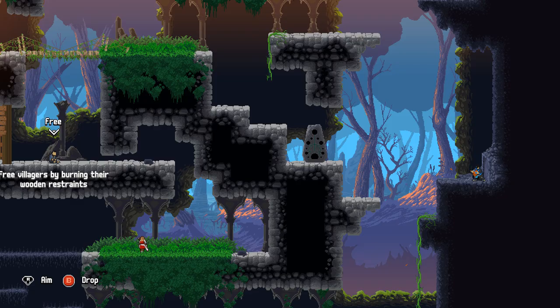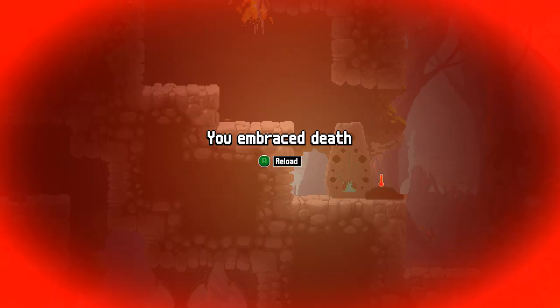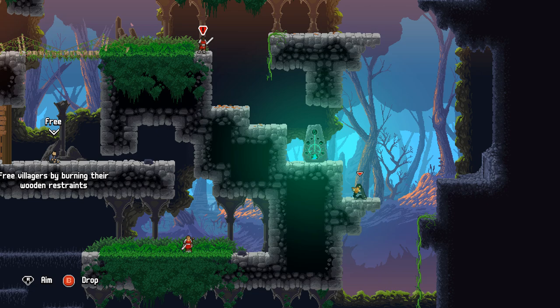For example, in one level I was holding onto a chicken which allowed me to glide through the air. When I touched a checkpoint, I got lit on fire for some reason, died, respawned with the chicken, and could no longer glide. I'd recommend trying it regardless, and hopefully the bugs will get worked out before launch.